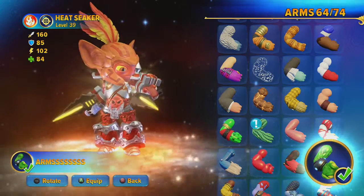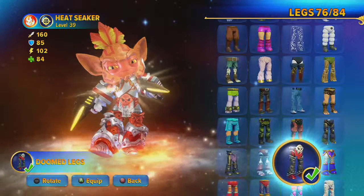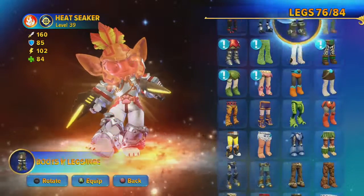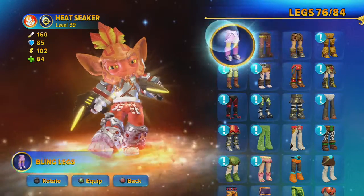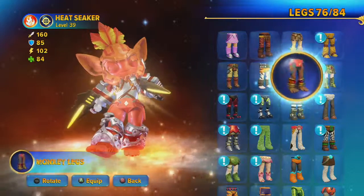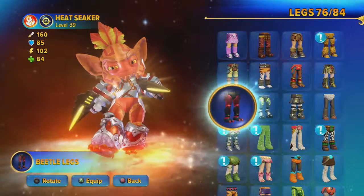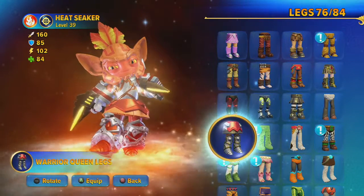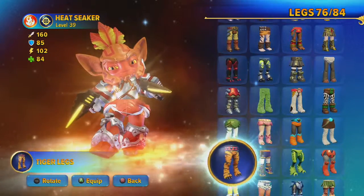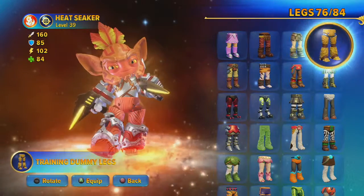Now legs. We've got 76 out of 84, so even less to get out of these — about 8.